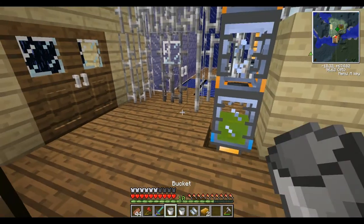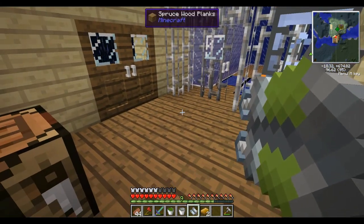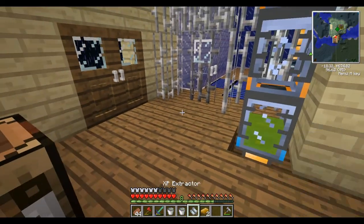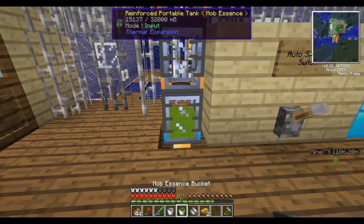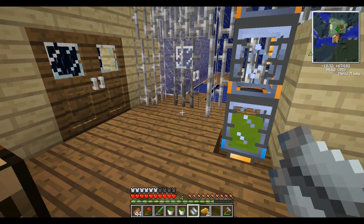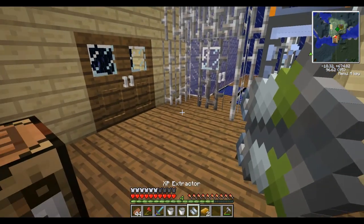I killed some spiders, so I think it's about time to make some bags. Because I put the safari net on some spiders and spawned a whole bunch of spiders out of my auto spawners and got a whole bunch of string. I got the string to make the backpacks.